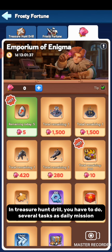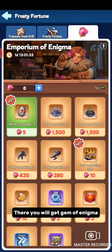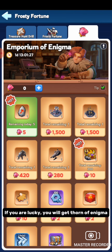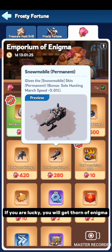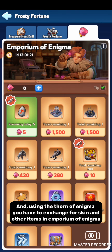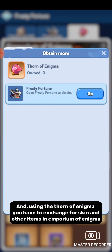In Treasure Hunt Drill, you have to complete several tasks as daily missions, and there you will get Gem of Enigma. Using Gem of Enigma, you have to open boxes in Frosty Fortune. If you are lucky, you will get Thorn of Enigma, and using the Thorn of Enigma, you can exchange for skins and other items in the Emporium of Enigma.